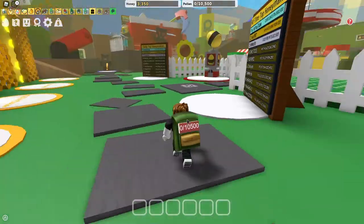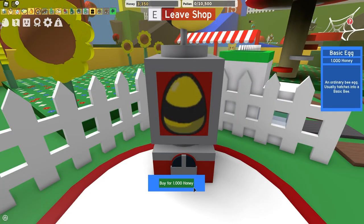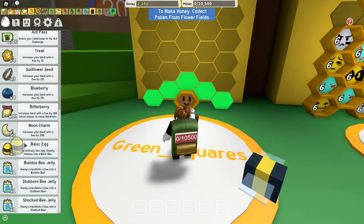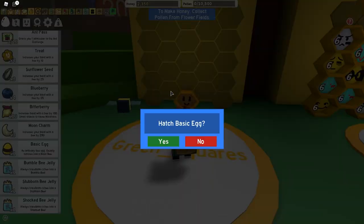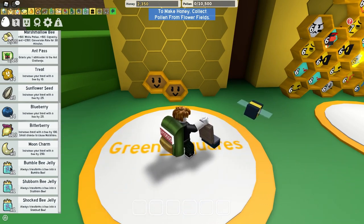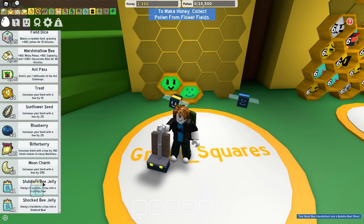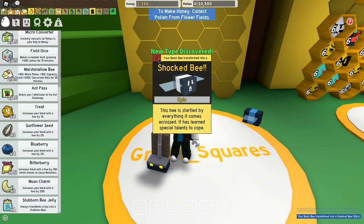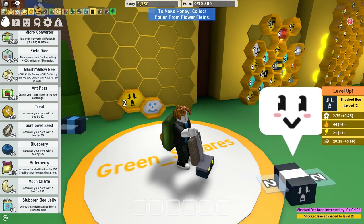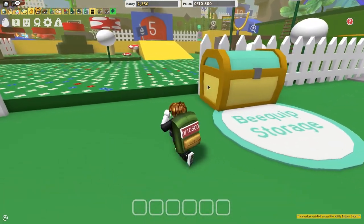Head all the way past the signs to this giant egg vending machine and buy an egg. Go back to your hive, open Eggs and Items, and hatch it — we've got another basic egg and now two bees. Now see these jellies? Use them on a bee to get a different type of bee. There we go, a bumble bee — and using another jelly gives us a shocked bee. You can also grab a treat, apply it to a bee, and they will level up.